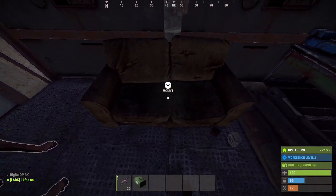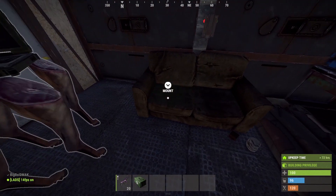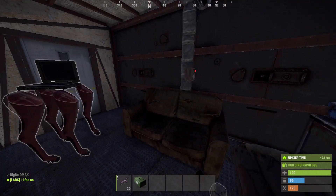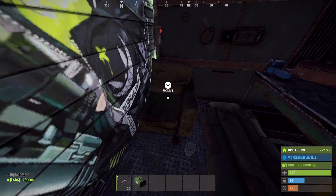So first of all, you want to place the sofa sideways like this, in between a garage door, like this — so in the middle right there, like that. And if you close this garage door, you can sit in this seat right here.